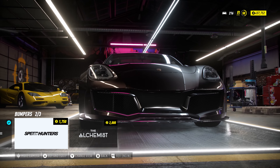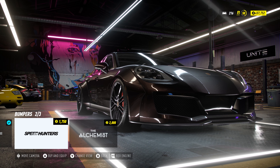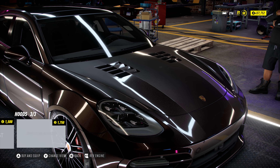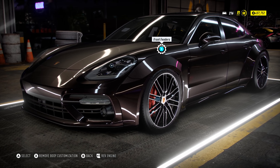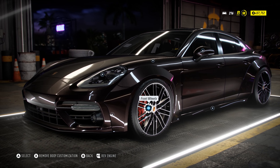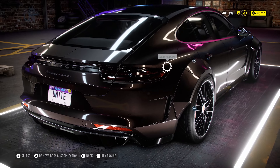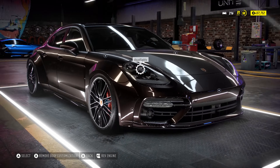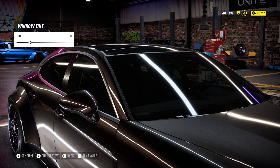It doesn't look terrible, but it goes in too deep — I think it looks a little bit like a 350Z from that angle. I don't really want to do anything there. Again, I'm going to build this as clean as I possibly can, so I'm not going to do anything super crazy with the bumpers. Wheels are definitely getting changed 100%. For the windows, I'm going to go with a little bit of tint, why not. I'm not going to change the headlights.